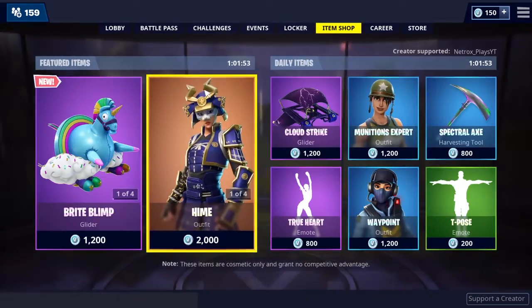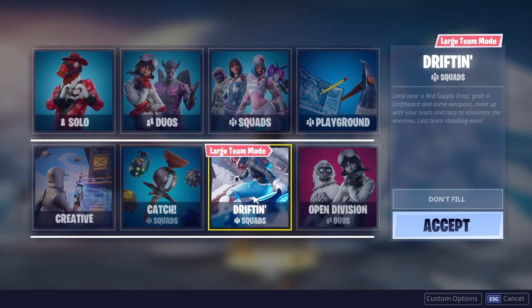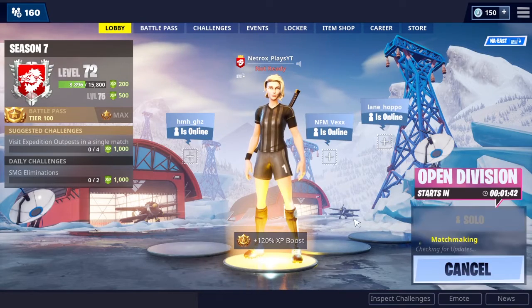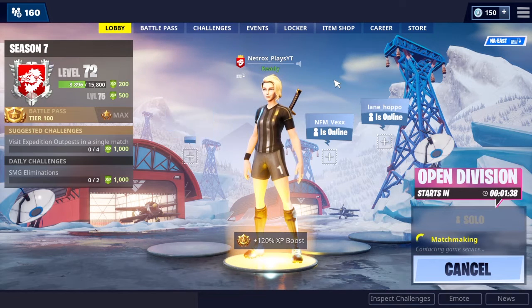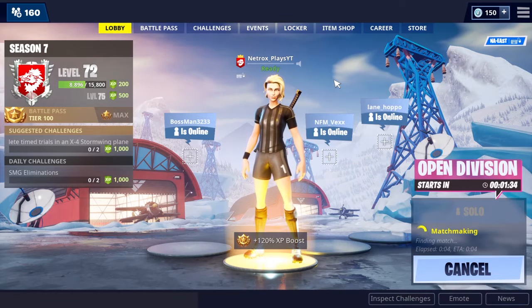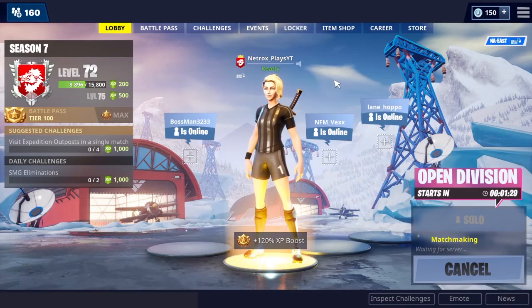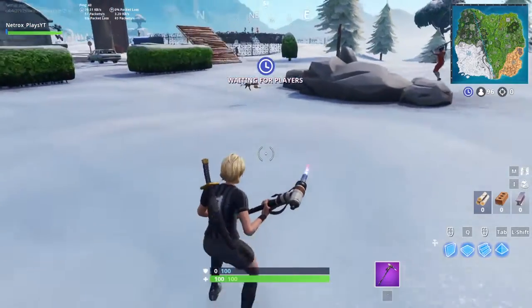We've got the Bright Blimp, the new Epic glider from the Ray Sunshine and Rainbow set. It's great that they have this new drifting event so we can use drift boards for a limited time. I'm going to play a solo — it's my first game so I won't be as good as usual, just saying. I'm going to go Salty Springs for quick kills.